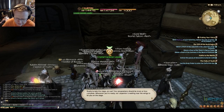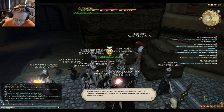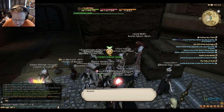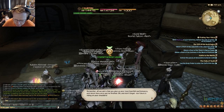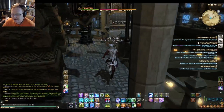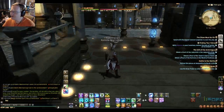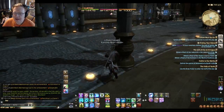'Ready to take the stage, are you? Our carpenter is waiting near the wings to let you on stage. Remember, all we ask is that you give us your most heartfelt performance, and return here once you're finished. And don't forget — our future is riding on your shoulders.' Hey, you know what — we know you're a novice, just do your best, it's fine. But remember, everything is riding on this. Everything.